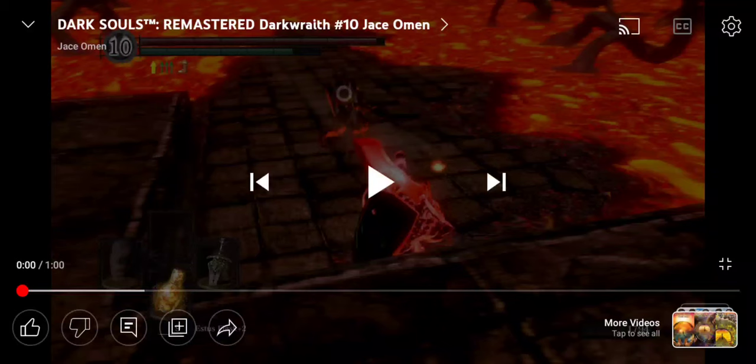I wanted to make this short video to show off that a Havel build using the Black Knight Greatsword and the Grass Crest Shield — for the stamina regen — absolutely wallops Giant Dad builds in a PvP scenario. And let's go.